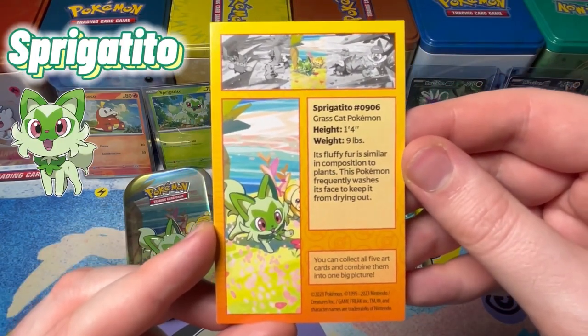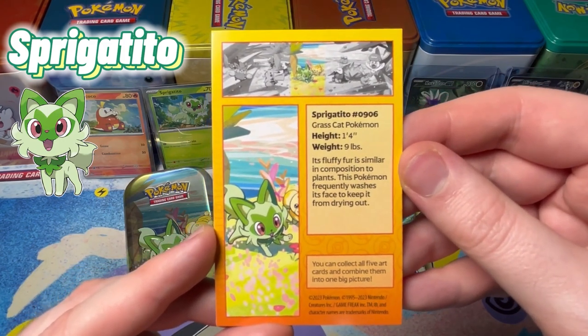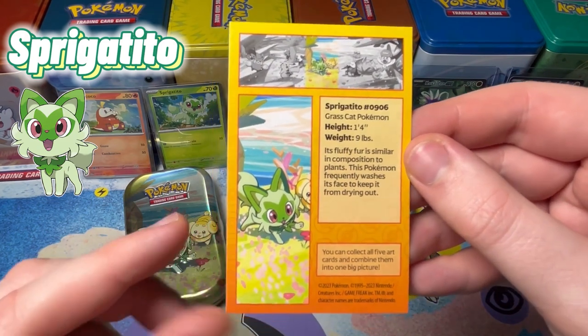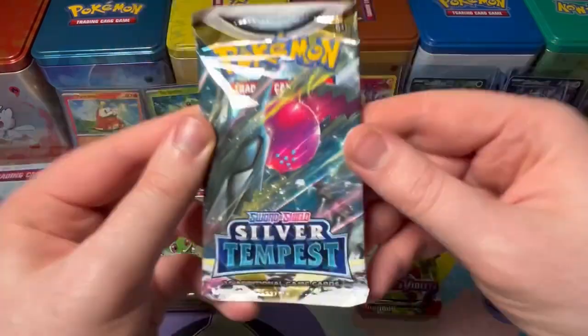Sprigatito, 0-9-0-6, Grass Cat Pokemon. Height 1.4, weight 9. It's fluffy and fragrant in comparison to plants. This Pokemon frequently washes its face to keep from drying out — so you can see it doing that right there.